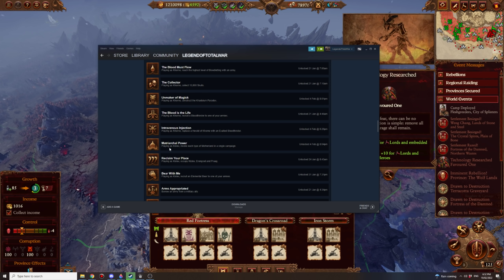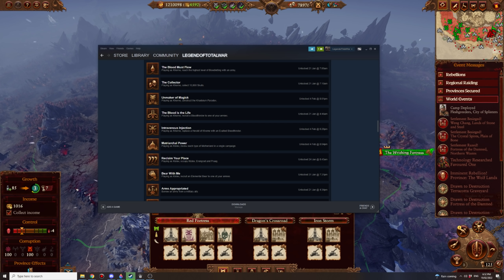Matriarchal Power: playing as Kislev, invoke each type of Motherland invocation in a single campaign — pretty easy. There are four different Motherland invocations, just do one of each. If you're late in a Kislev campaign with loads of Devotion, you can actually do all four at once. Though only one can be active at a time, you can just override them.